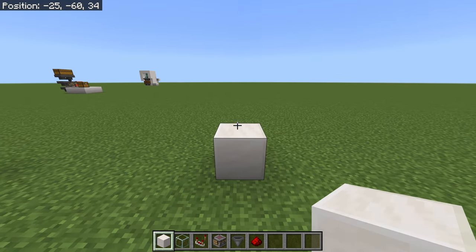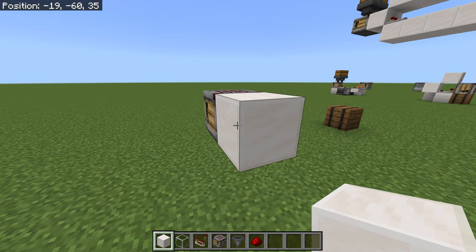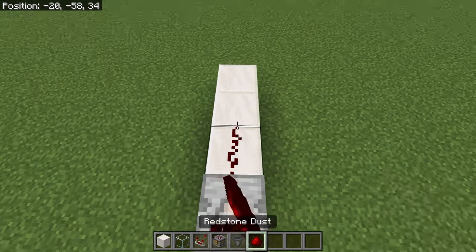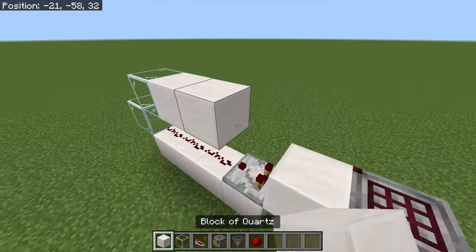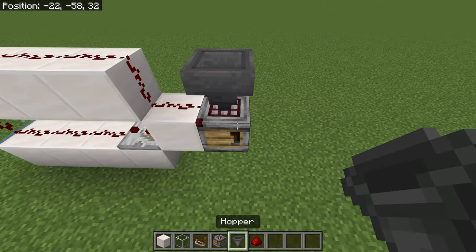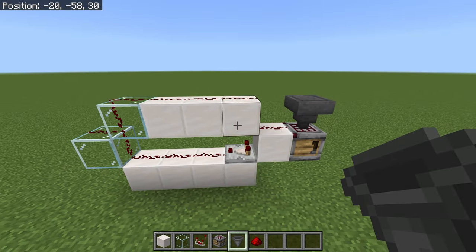Start by figuring out where you want your crafter — I'm going to build it up one just because. Then you want a solid block behind it, all blocks behind that with a comparator: one, two, three. Now we've got to loop it up, so we put our glass there, glass there, and then finish off with your building blocks. Dust on all of these, and you'll need a hopper to get the items into the crafter. That's it — that's the entire slice.